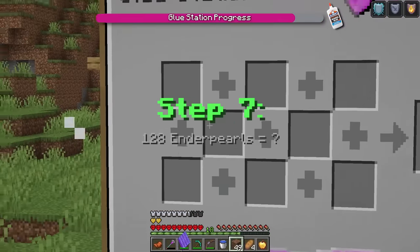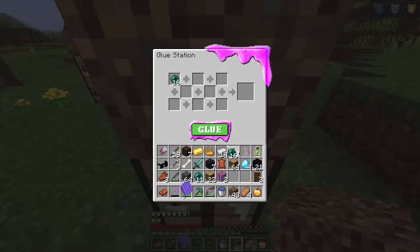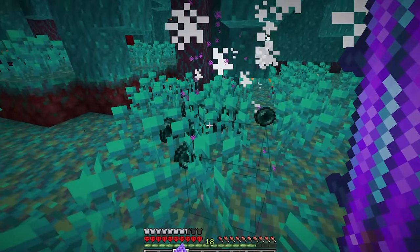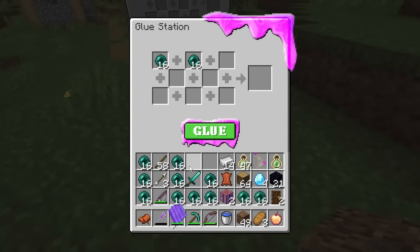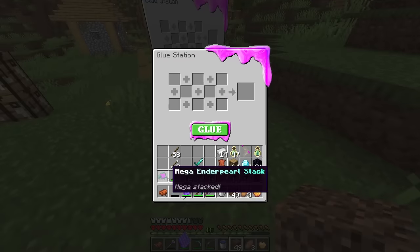Let's upgrade — and now it's all these slots. 128 enderpearls equals 16 times 8 slots. We need to fill every slot with 16 enderpearls and then glue them together. I have a plan — we're going back to the nether and just killing some endermen. We just needed one. Now let's go back. With the enderpearls, all that's left to do is combine all 128 enderpearls. Let's click glue in three, two, one — and glue all these. And we got the mega enderpearl stack! Let's grab that and throw it.